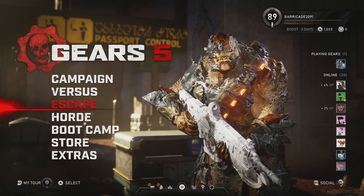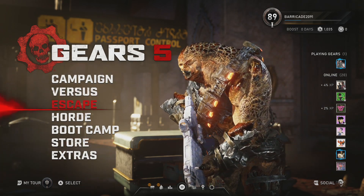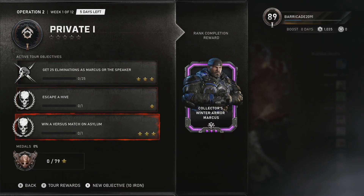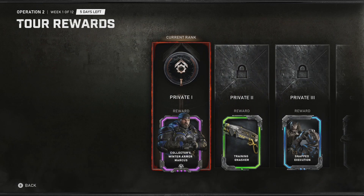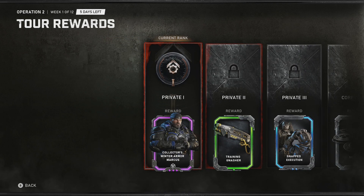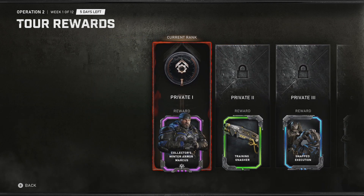What is up everyone, Barricade here bringing you guys a quick Gears 5 update video. I wanted to take a quick look at the Tour and give my thoughts on it — it's already out and available right now. The very first thing we see right off the bat is Collector Winter Armor Marcus. I actually really like the color scheme for this character skin. I think it looks pretty damn good, and I wouldn't mind seeing more characters with this type of motif. Kind of reminds me of Blacksteel. It's a really nice looking skin.